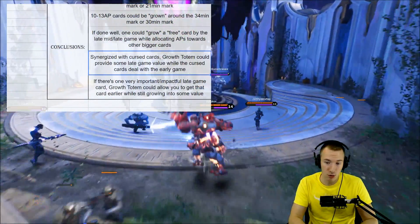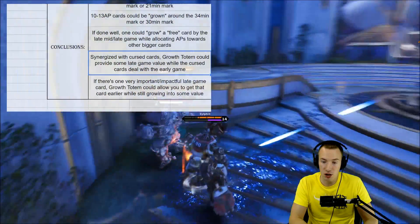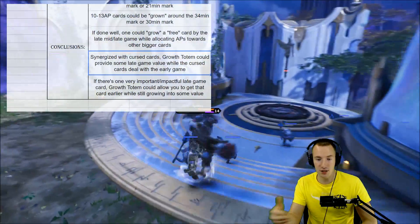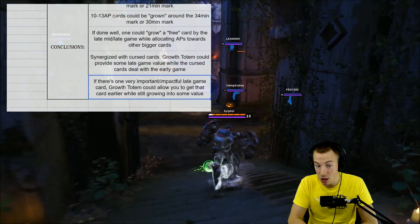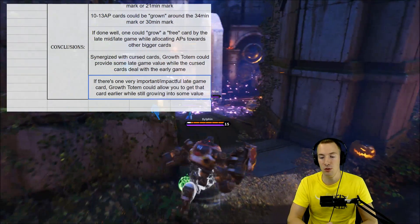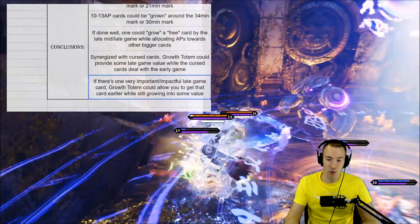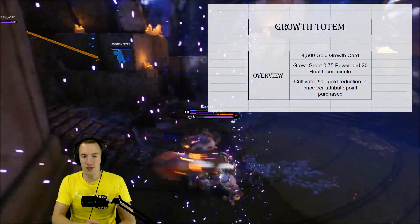Synergized with cursed cards, Growth Totem could provide some late game value while the cursed cards deal with the early game. You then get one slot to throw in cards as you gain attribute points. And of course, if there's one very important impactful late game card, Growth Totem could allow you to get that card earlier while still growing into some value — especially with a cursed Growth Totem going for something like Red Zone. So that was the TLDR.